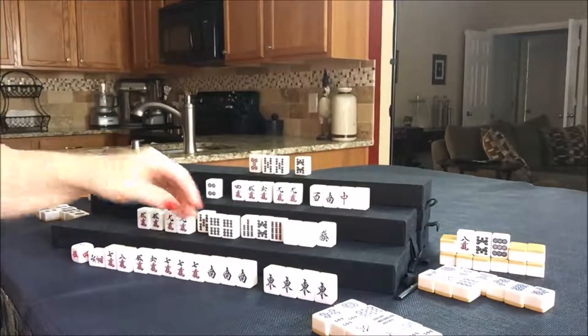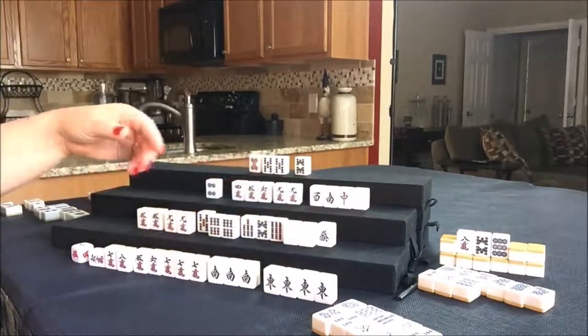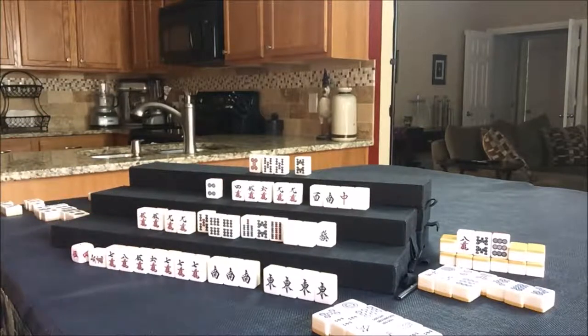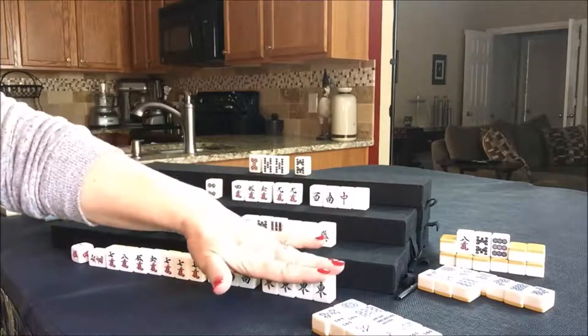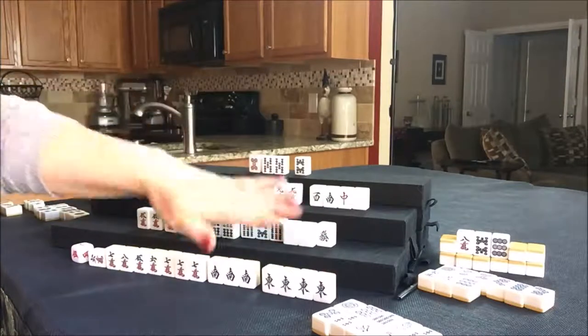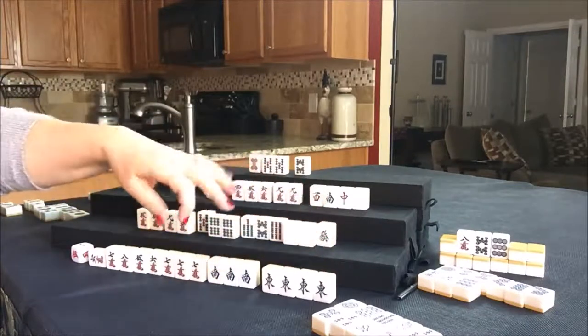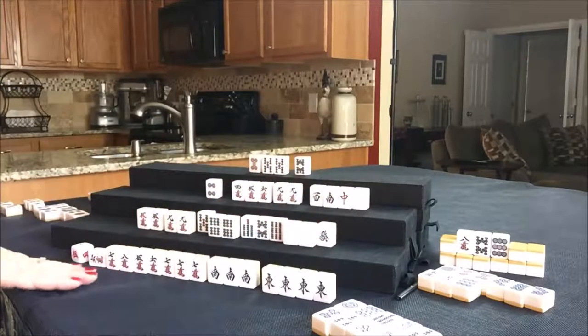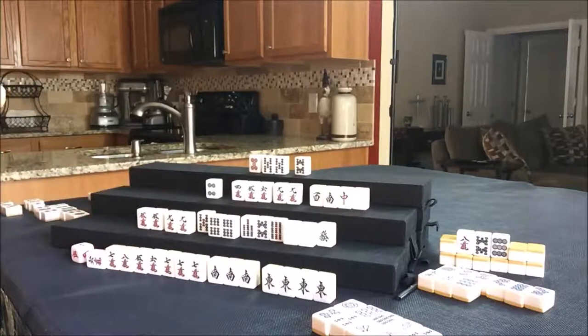They do not have dora, and they do not get ura dora because they exposed. So they ended up with a half-flush and their seat wind. A half-flush — is that one han or two han? Half-flush is two han. And then they got their seat wind, which is a han. It's also the wind of the round, so they have two han for half-flush and two han for east — four han total. Too bad they didn't have any dora; they could have made it to mangan. That's okay though, I'll take a four han.